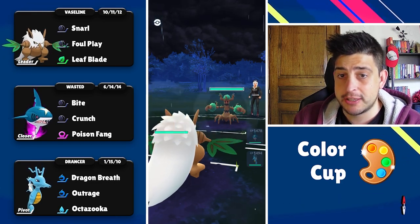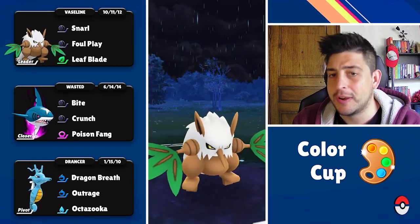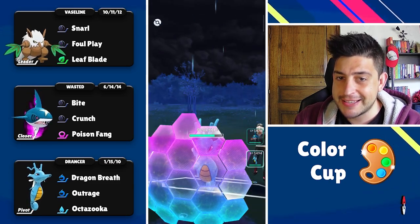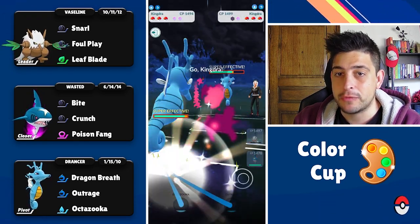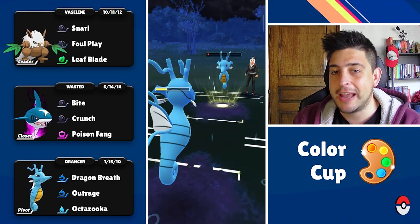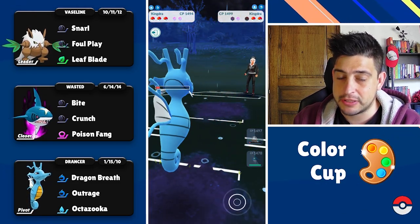Trevenant up on the lead — pretty solid lead for this lineup — and now we're just gonna switch out after we throw those Leaf Blades. A little bit of luck which is a bummer, and now we're gonna throw the Leaf Blade. I guess they charged up a little bit extra — I totally missed the count and timing of those Dragon Breaths — so now they're gonna reach their move. Hopefully it's gonna be just an Octazooka, and now we can definitely take this one because it connects for not super effective damage.